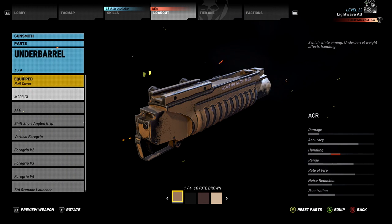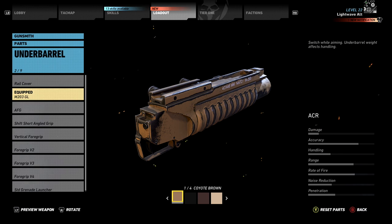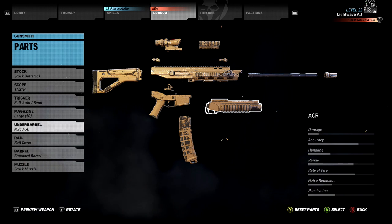Under barrel, I fit the M203 grenade launcher, which is incredible. You can take down helicopters with it in a pinch and deal with incoming vehicles easily, so that added firepower makes the loss of handling well worth it to me.